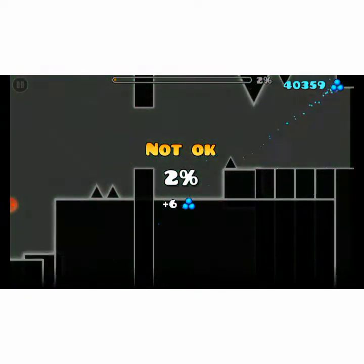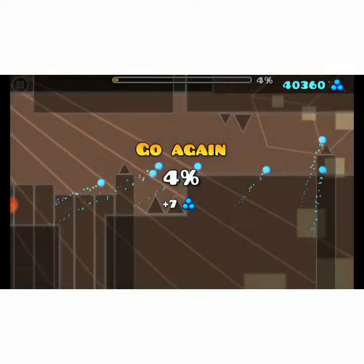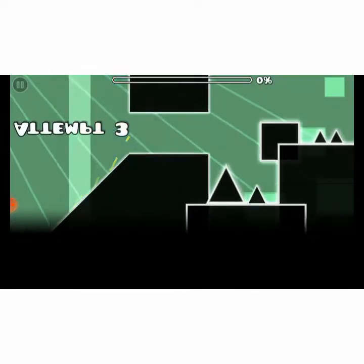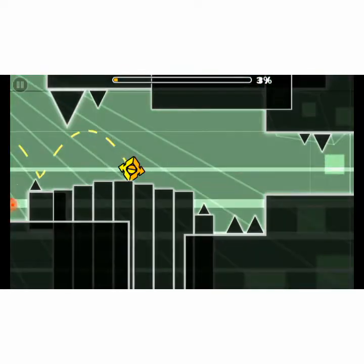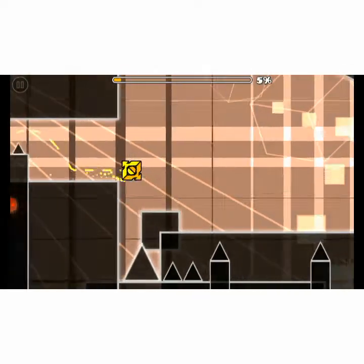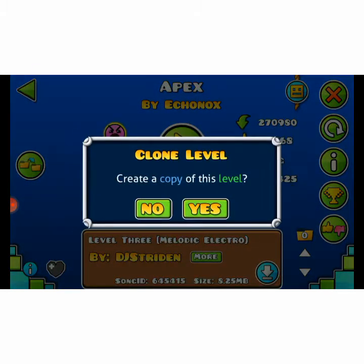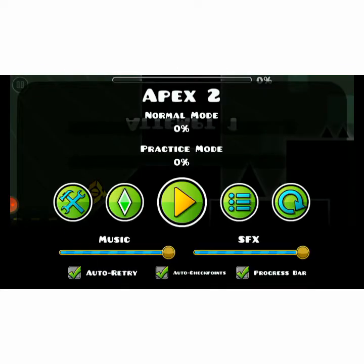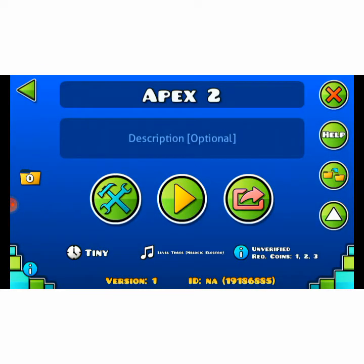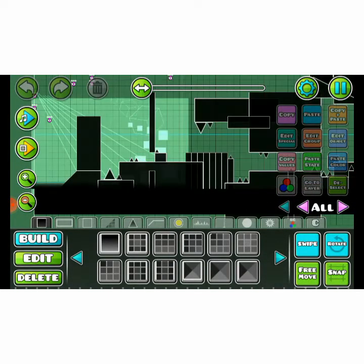Whoa, whoa, whoa, whoa - nice! Smarty pants. How can we do that - the blocks are like humongous. How could he avoid this? I need to definitely copy this. How did he edit this? How can I do this edit? I gotta see how he does it - oh wait, let's just...